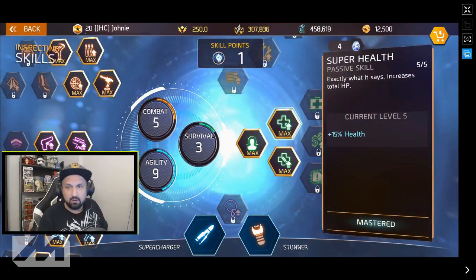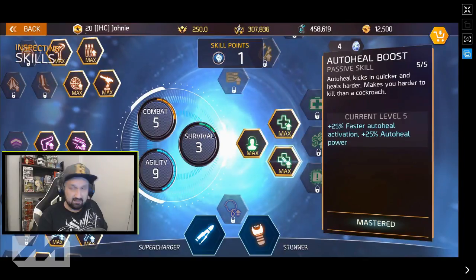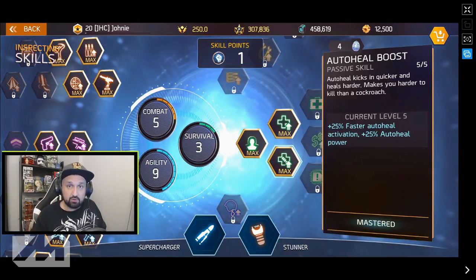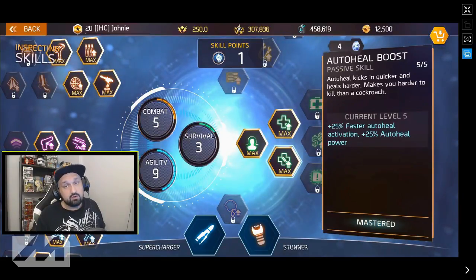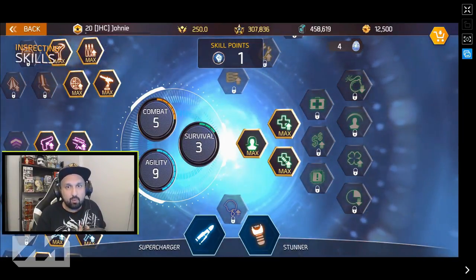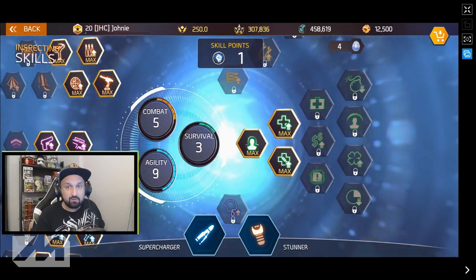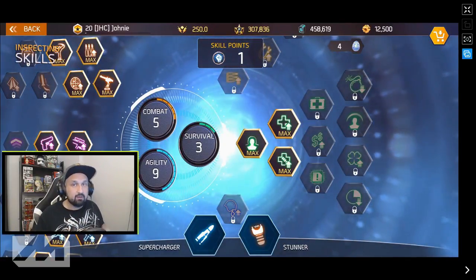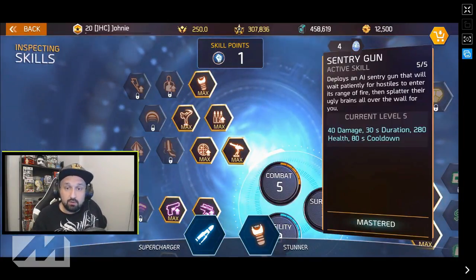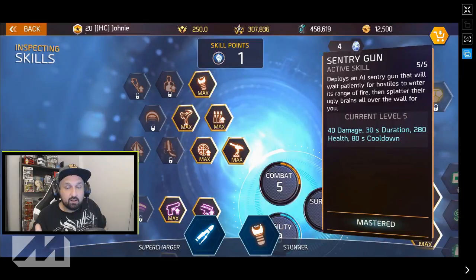With three skill points in survival you get access to super heal — 15% extra health — but one thing I really like is auto heal boost, so your shield will activate faster and heal you faster. A little extra survivability means you're not always going to be one-shotted by everything, your teammates won't have to revive you all the time, and you can run around, heal, and stay in the action. Next up, let's look at the combat tree.